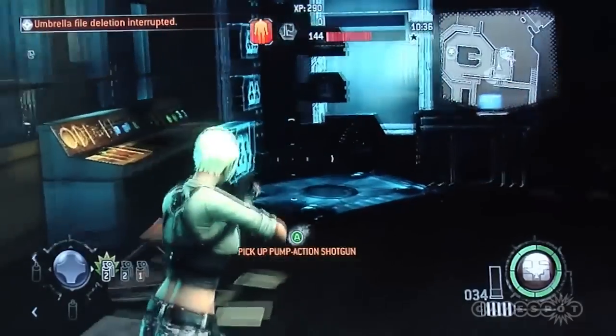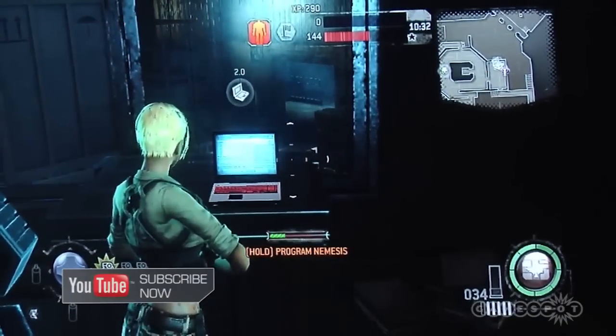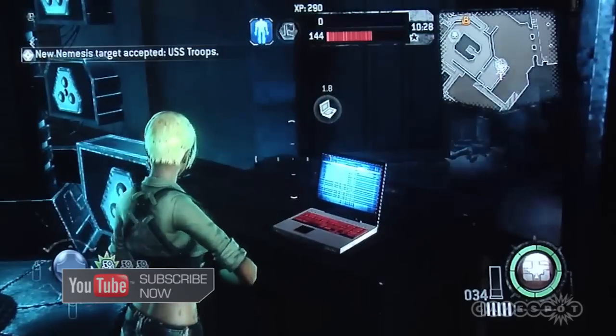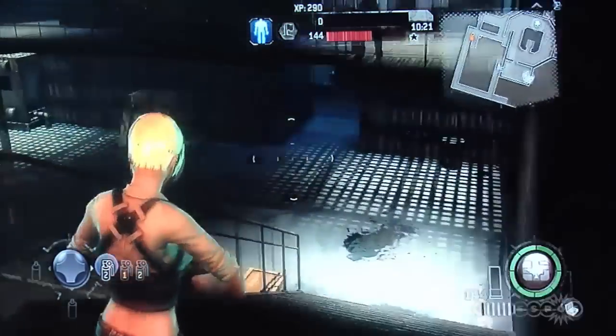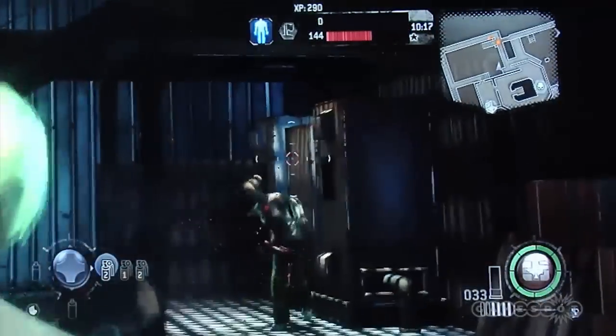Basically what it is, it's King of the Hill, but Resident Evil style. Right now he's accessing a point where you can program the Nemesis. That's what makes this King of the Hill mode different than any other ones — you can basically go to the control panel, claim it, and then the Nemesis will be basically your ally attacking the opponent's team.